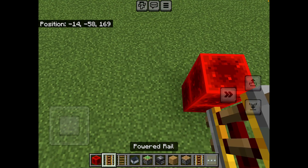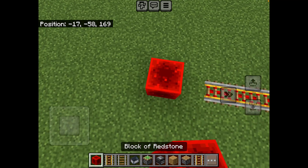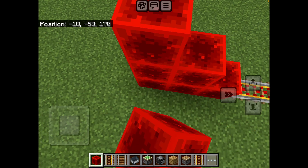So first I'll place a stone block here, then some powered rails. And then now I'm going to make a little hill like I did over there.